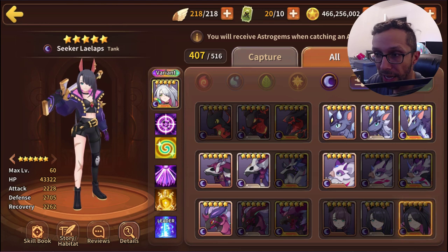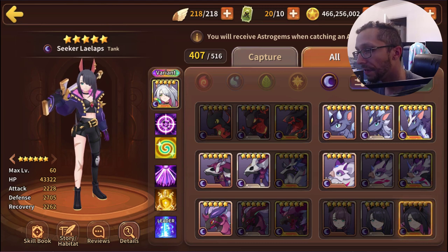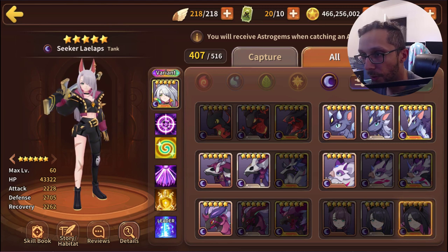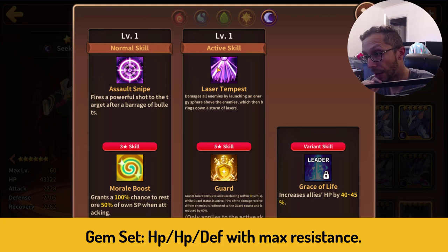Last but not least we have the Dark version of Lilaps, who is a Tank type coming in with 43k HP, 2.2k attack, and 2.7k defense — was hoping the defense would be a bit higher, but it's something we can work with. Her only real disadvantage is light enemies. For her three star skill she has Morale Boost for herself, and for the five star skill she also has Guard.